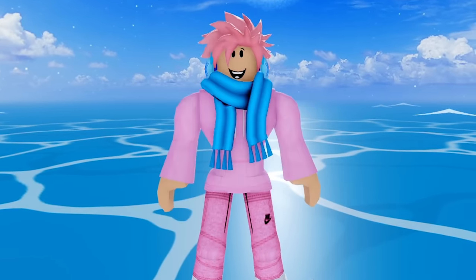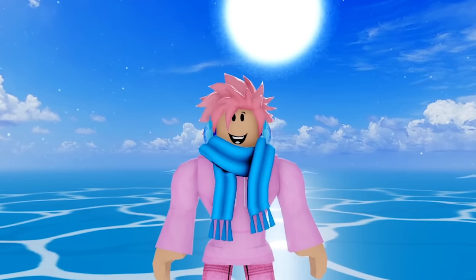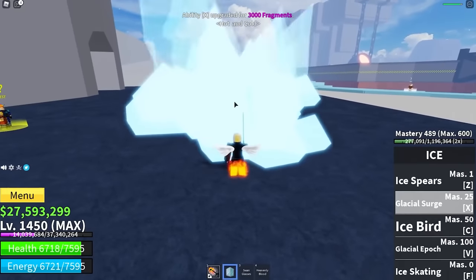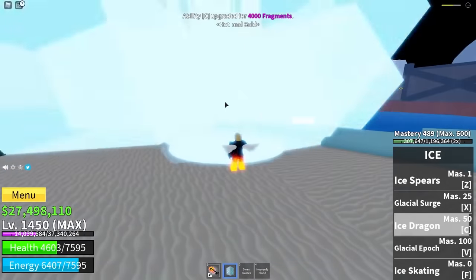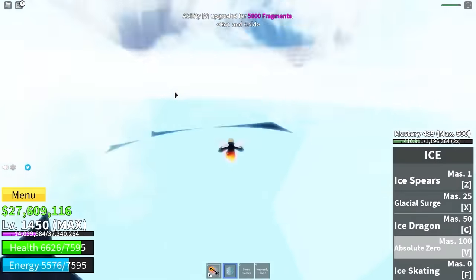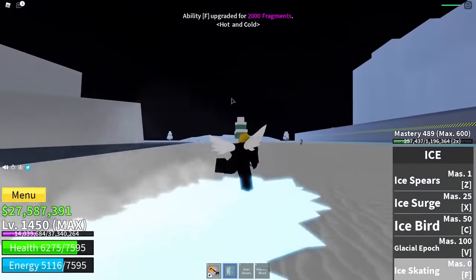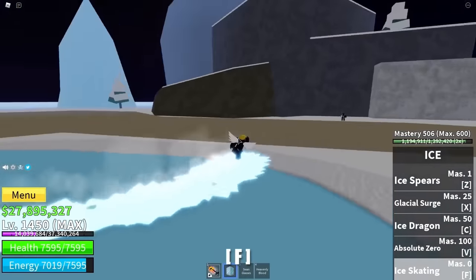Now we have the awakened ice fruit. To fully awaken it also costs 14,500 fragments, and the awakened abilities are just really cool. First up is Cold Storm, a better version of ice shards that literally spawns a frozen tornado. The second ability is a better version of Ice Surge, covering way more distance and doing way more damage. The ice bird ability turns into a frozen dragon, which is super epic. Next is Absolute Zero, which freezes every enemy close to you and stuns them so they're unable to move. When you awaken the ice fruit, you also get a special F ability called Ice Skating, which lets you skate around on land and move 10 times faster.